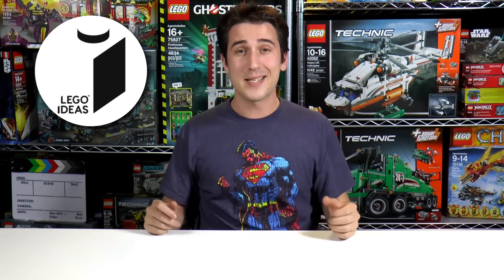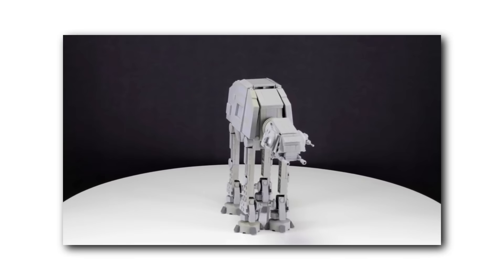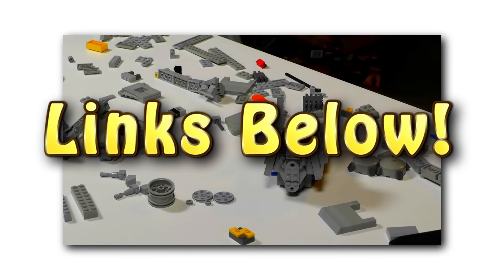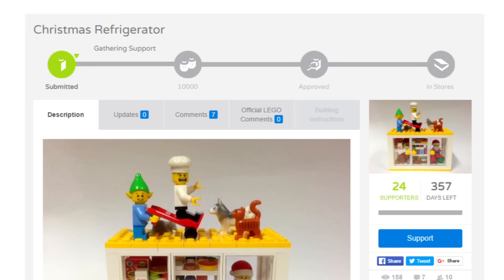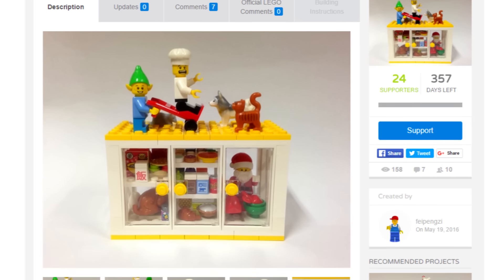Let's move on to LEGO Ideas — the website where you can submit your own LEGO creations in hopes of having them become an official LEGO set. This week, no new sets got 10,000 votes, so instead we'll shamelessly promote our own LEGO Ideas set. My brother built a mini AT-AT that scales just right with the mini AT-ST and mini snow speeder. I'll leave links to our submission in the video description. In general, checking out LEGO Ideas submissions is always a really cool way to see new custom builds.